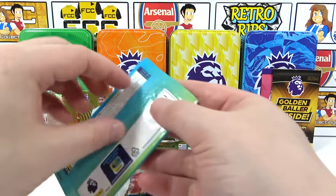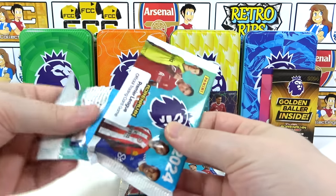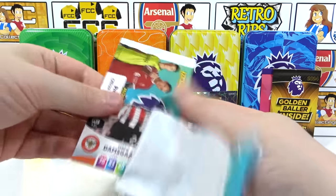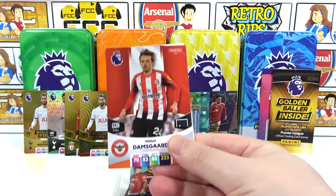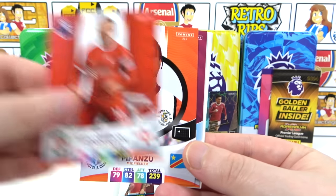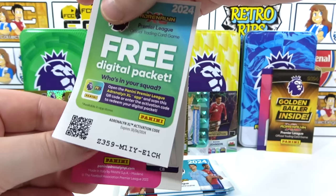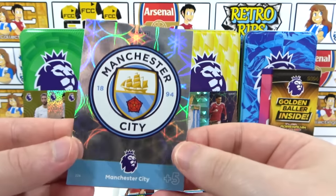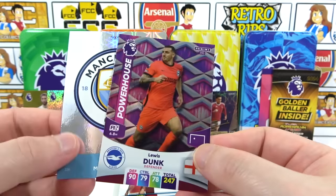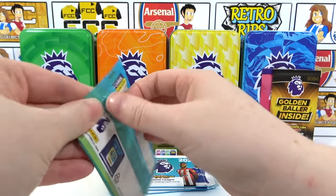Each tin has been better than the last — we'll take the positives. This tin has been good when it's not been Tottenham-heavy. Damsgaard, Henderson, Mpanzu, Paqueta — there's the code. Inserts are the Man City badge and a Powerhouse Dunk. Running out of packs now — I'm getting nervous.